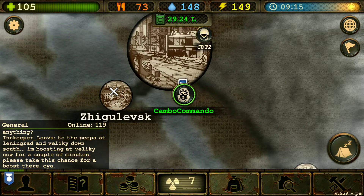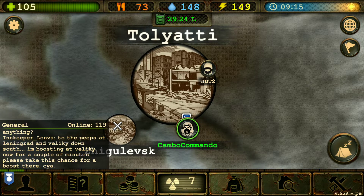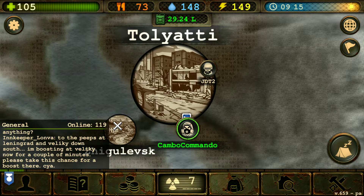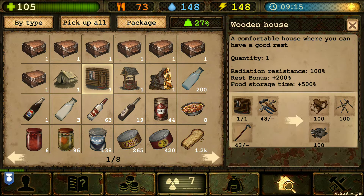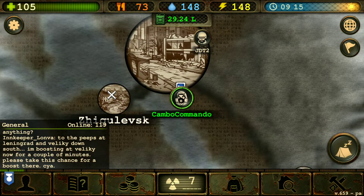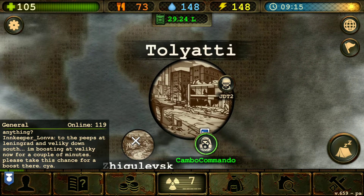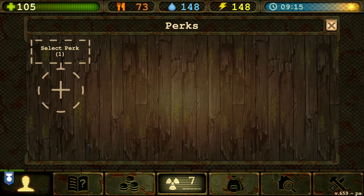Welcome back to another day of survival online. We are still in Toliati and I'm excited today. We got our music going in the background, we got our food and water, we got everything going right for us. We built our wooden house, we got all these bonuses, so now let's go inside the city and finish looting up this wonderful place.